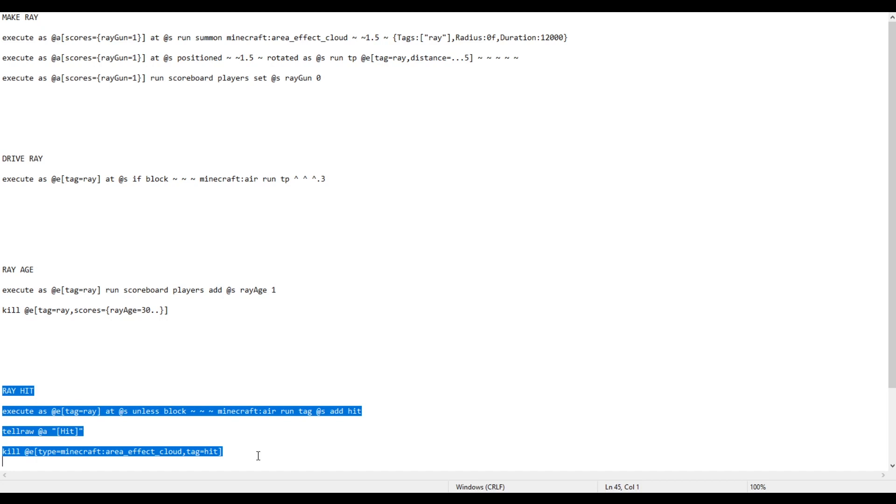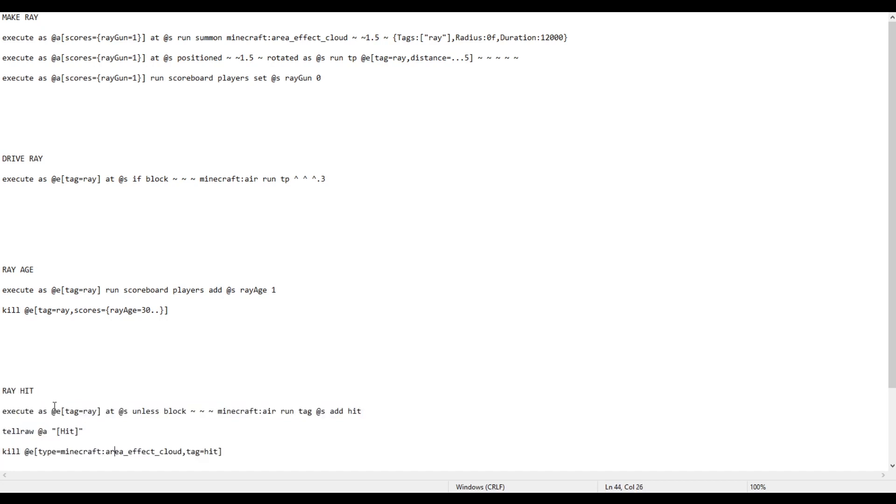These are the commands for when the ray actually hits something. In the first one, we're executing as the ray at the ray, to check if the block positioned at the ray is air. If not, it runs the command to tag the entity with the 'hit' tag. That then triggers the next chain command block, which is where you put whatever event you want to trigger. For us, it's just a tell-raw command saying 'hit' in chat. The last command kills the entity as soon as it's run whatever event it's supposed to run.